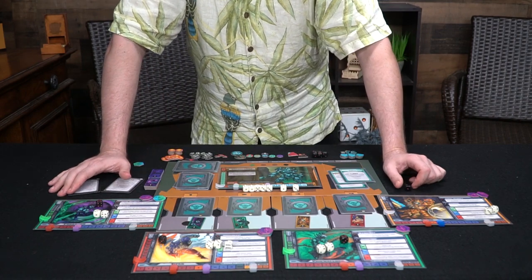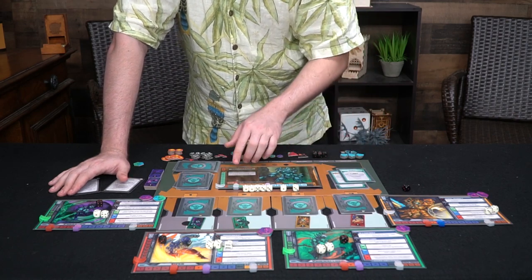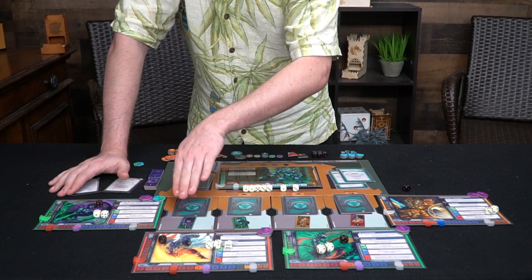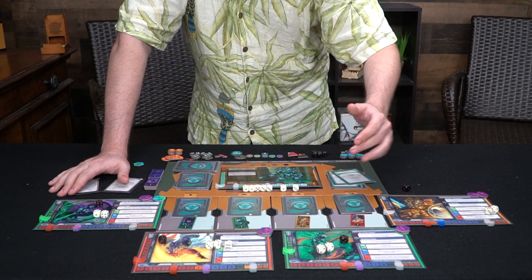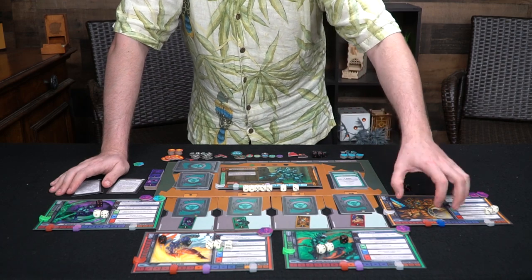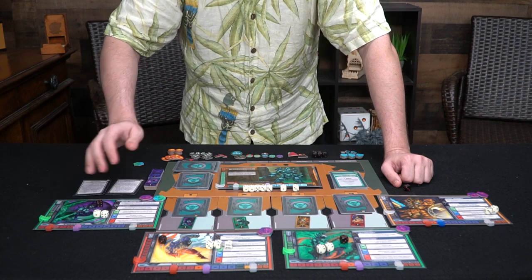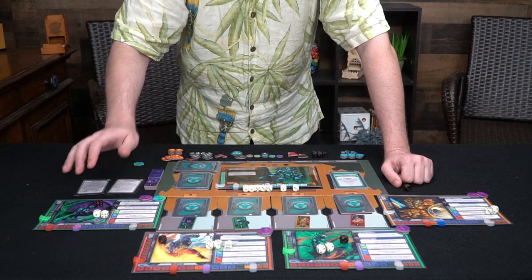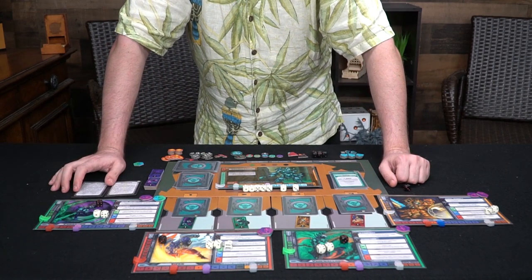Raid Boss is pretty simple as long as you follow along with the turn tracker. Don't forget passive abilities — for instance, this boss gives plus one weakness to the character in the first position, so they take one more damage. There are a lot of moving parts, but if you have one player per character it's not too difficult. In the two-player game you play with two characters, which is also manageable.